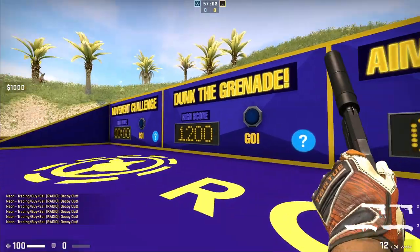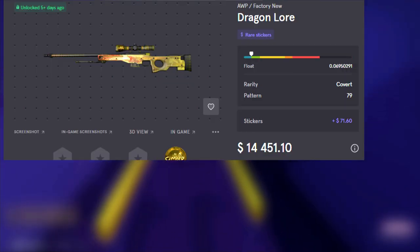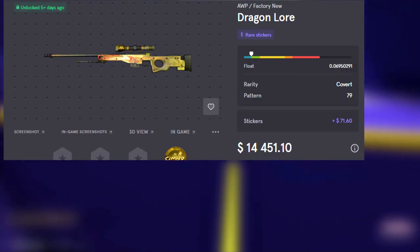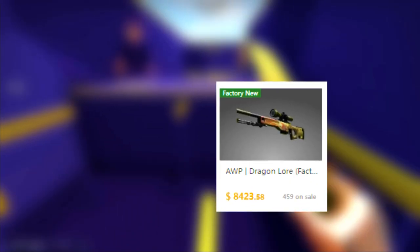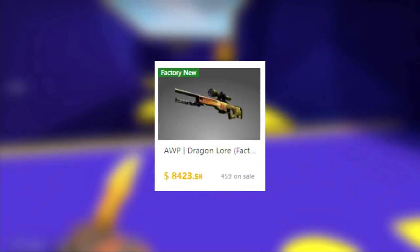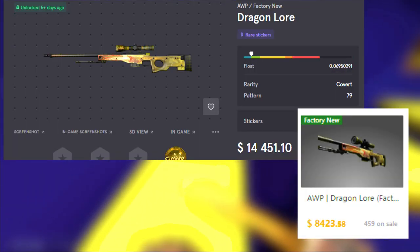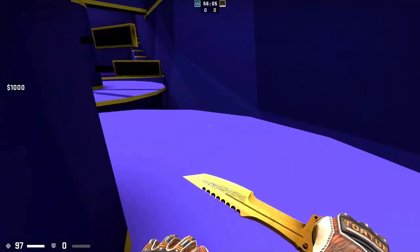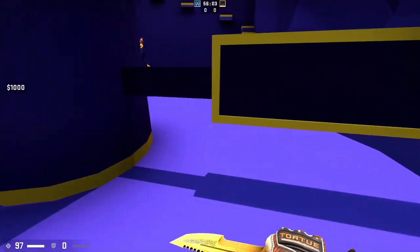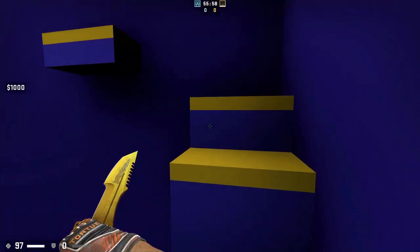First, we need to set a source for reliable prices, because — believe it or not — just because the factory new Dragon Lore is listed for $14,400 on CS Money does not mean it is worth that much. On Buff163, for example, you can buy it as low as $8,500 — a $6,000 difference. I would really recommend that you use Buff163 as a price reference. It reflects the real cash value of an item and it has a very high volume, resulting in very precise prices.